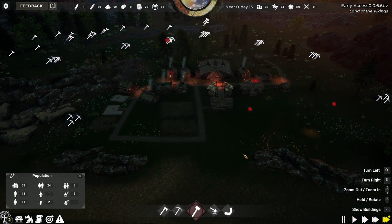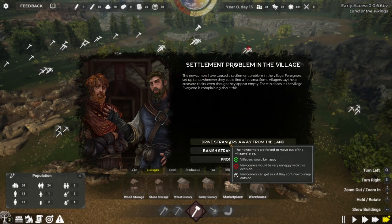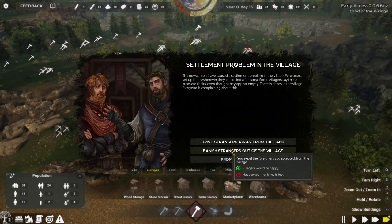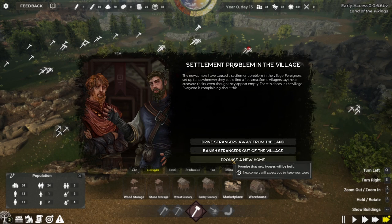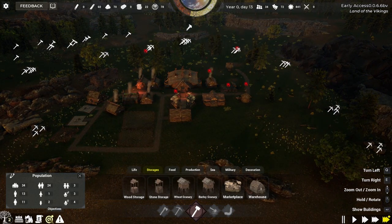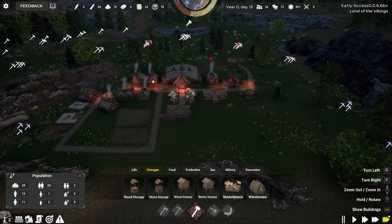Every so often you'll have problems in your village. We've got a settlement problem: the newcomers have set up tents wherever they could find space and villagers are complaining. Options are: drive the strangers away (villagers happy, newcomers unhappy and may get sick), banish them (villagers happy but you lose a lot of fame), or promise a new home. Since we're already building houses, we'll promise a new home. We now have a new objective to build two houses — which we were already doing, so we were prepared.